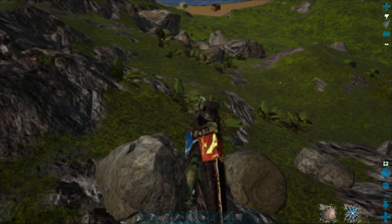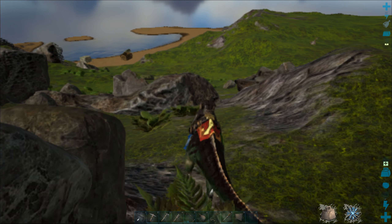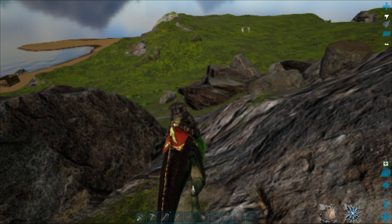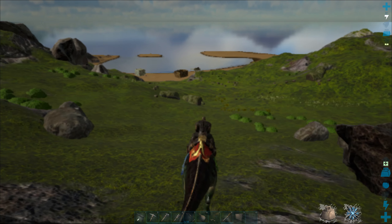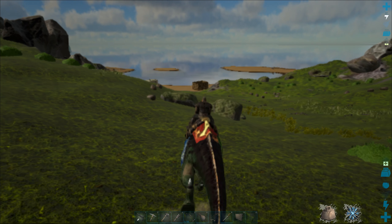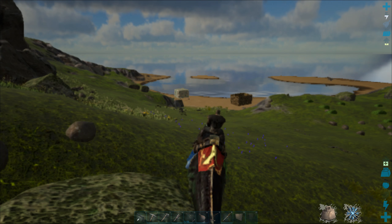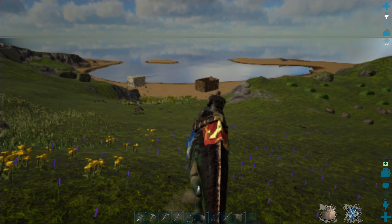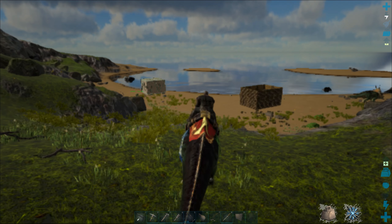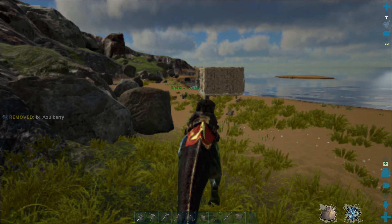Oh there's my base! I'm dead - oh no, it didn't take any fall damage, that's good. The creature I want most is the Thylacoleo - it's a pretty amazing animal, it's not a dinosaur it's a marsupial. But I love it because it has the speed and the strength, it can climb rocks and stuff - it's really efficient for transport.